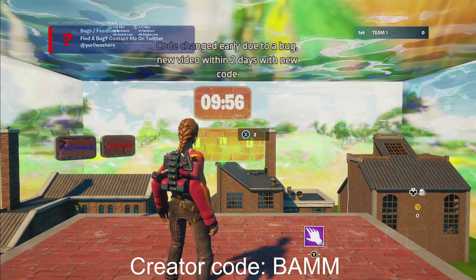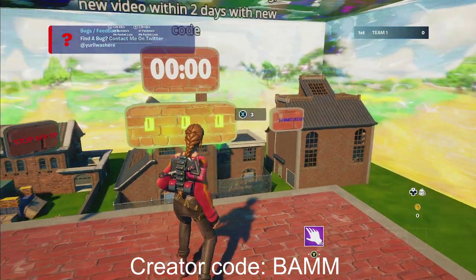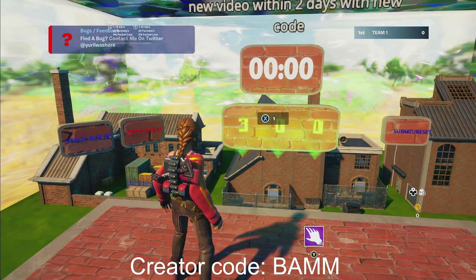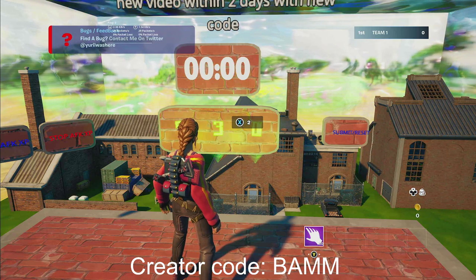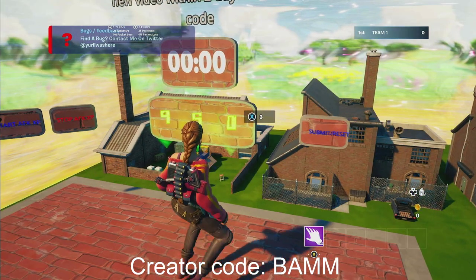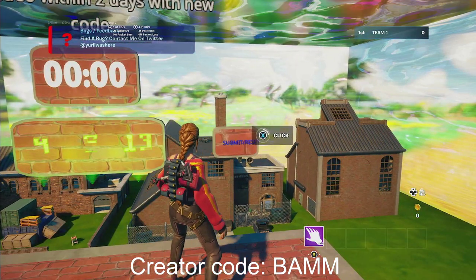Go ahead and wait out that 10 minutes — trust me, it's worth it. Once this timer ends, we're going to put in the code 9, 5, and then 13. So that's 9, 5, 13. Then we're going to go ahead and click Submit.